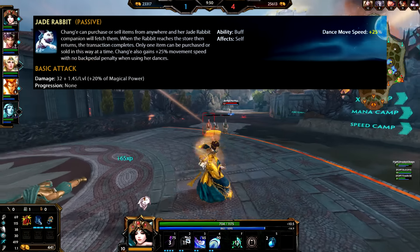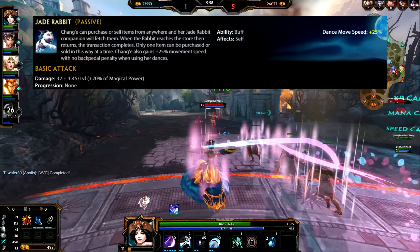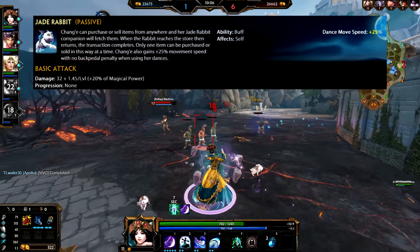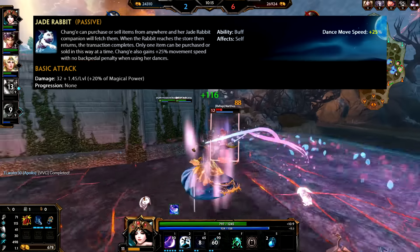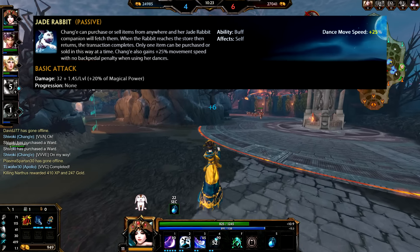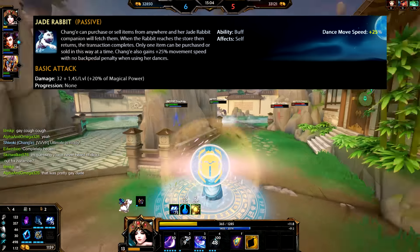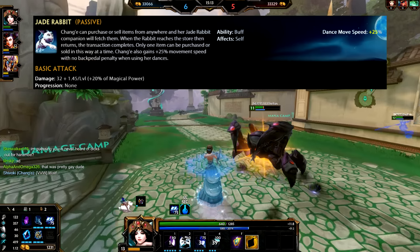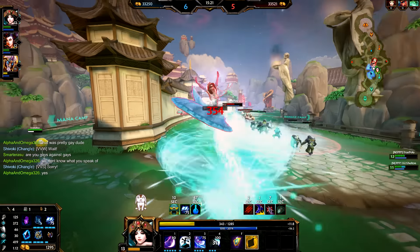Chang'e's passive is called Jade Rabbit — a fantastic one. Chang'e can purchase or sell items from anywhere on the map. When the rabbit reaches the store and returns, the transaction completes. Only one item can be purchased or sold this way at a time. She also gains a 25% increased movement speed bonus with no backpedal penalty when using her dances. She's one of my favorite gods for juking — literally hard to die on her because she moves so well. This is why she's so strong in the solo lane; she doesn't have to leave. Play safe, get early levels, be aggressive when needed, but purchase your items away from the store. It's definitely one of the coolest and most unique passives in the game.